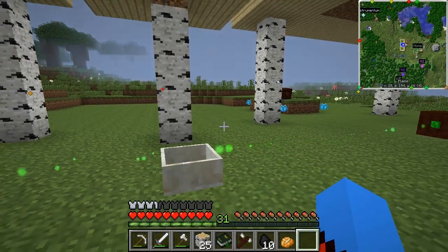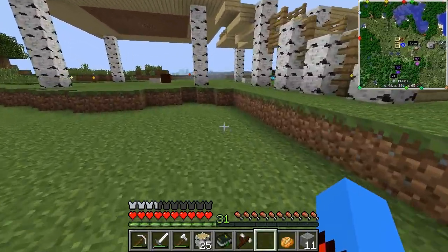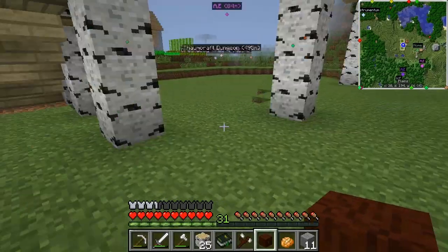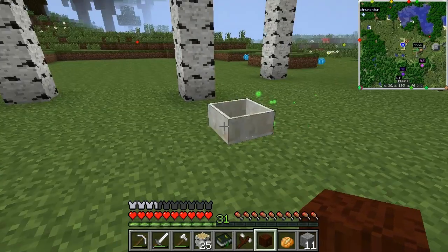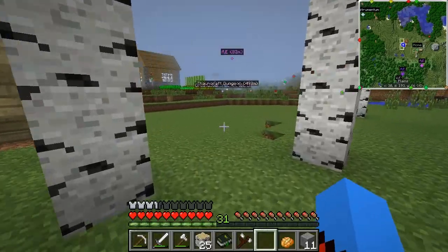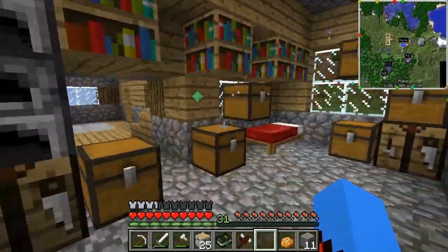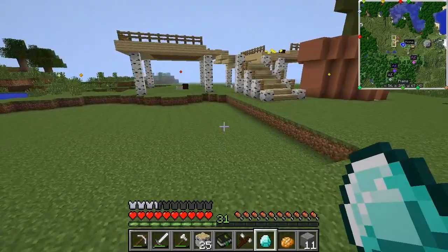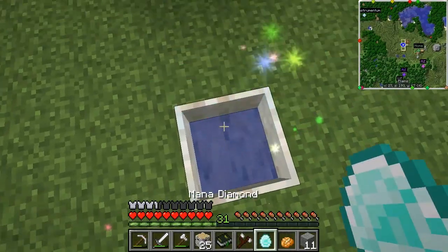It's the next stage within Botania right now, and that is the Runic Altar. I've made one more mana spreader because I'm going to need that. This is probably going to be a temporary setup because I want the Runic Altar to look particularly decent. I need a diamond as well because I can get a Mana Diamond now, which is fantastic. Let's go grab one and make this into a Mana Diamond — I've been able to do it for a long time, apparently.